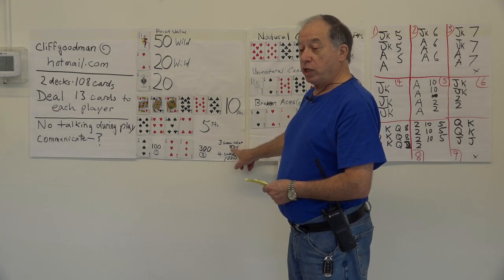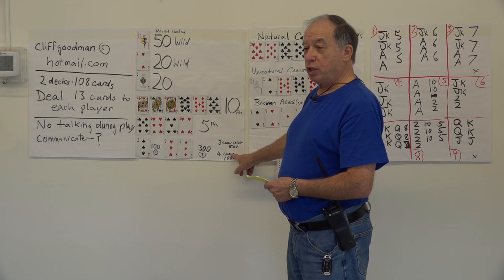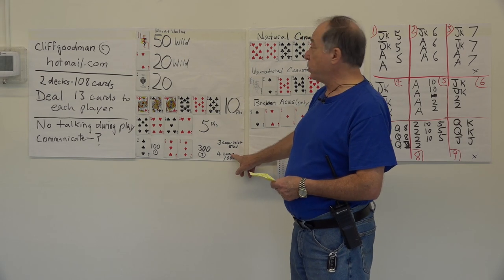If you don't make a canasta, the threes are negative. If you make one canasta, it's neutral. If you make two canastas, it's positive.